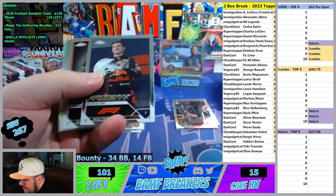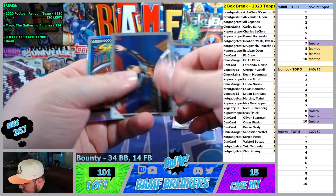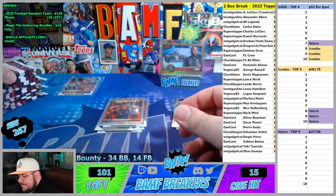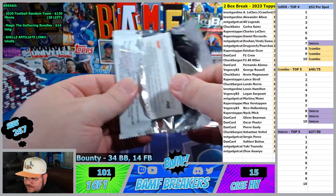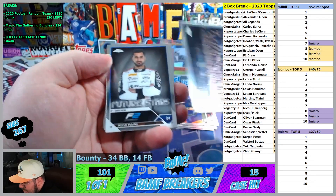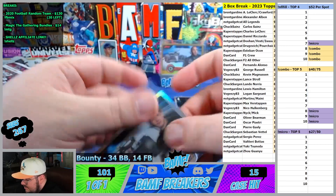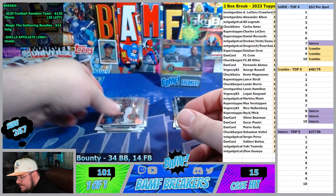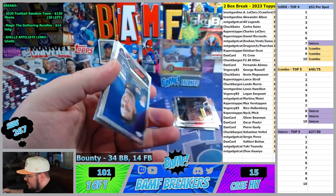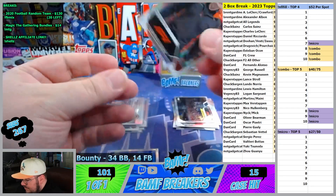We got Max, Correa, Checo, and Logan Speed Demons. George — alright, War Winners for F1 Crew. Mani Cordial, and we got a silver. I think they have a Charles one. We got some checkered flags coming up — going to F1 Crew right there, Gunther silver.